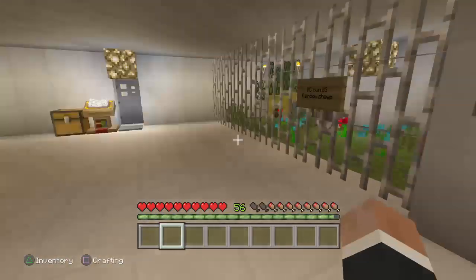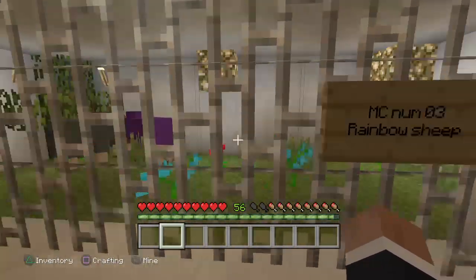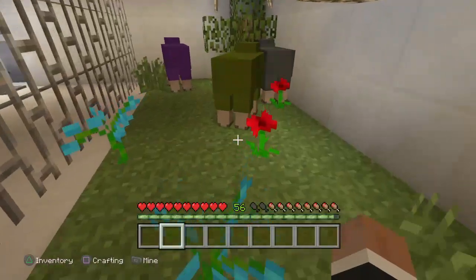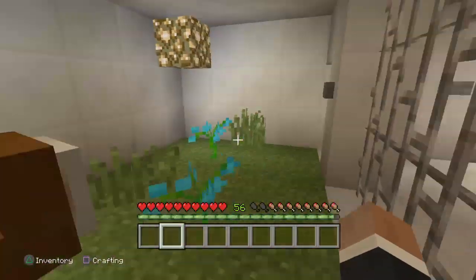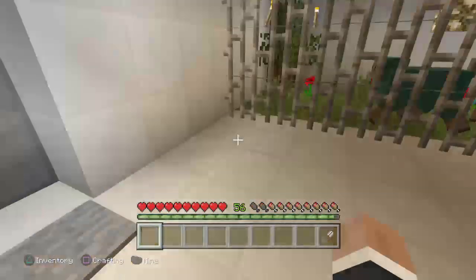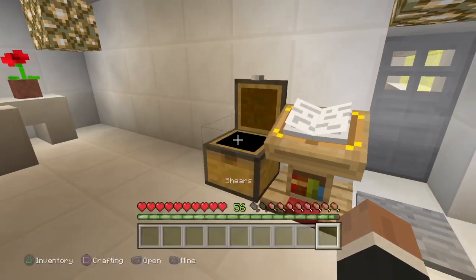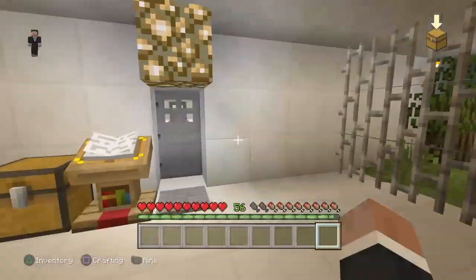Let's go to a safe one. This is our only safe one - MC number three, rainbow sheep. These are pretty chilled out creatures, just normal sheep but rainbow. I used a name tag to make them like that. Got shears so you can shear them.